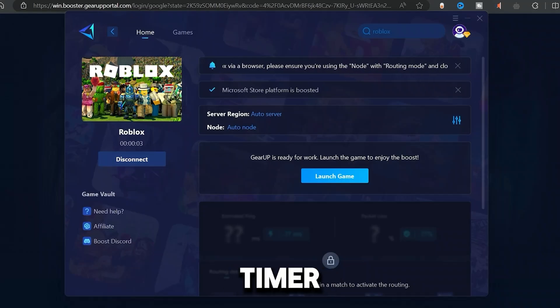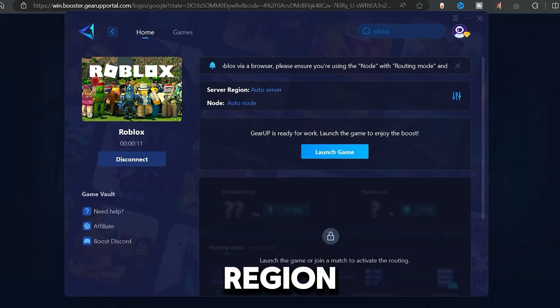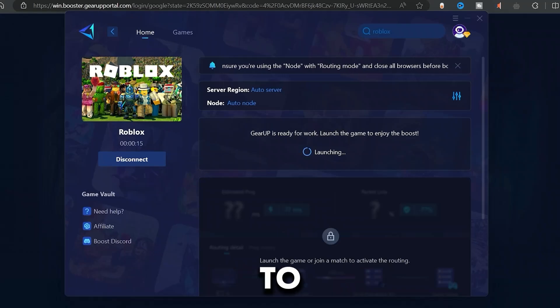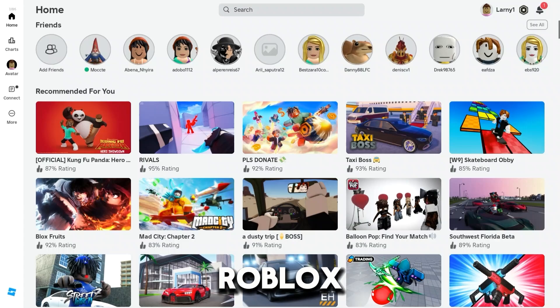Once the booster starts and gives you a timer, I recommend that you leave it on auto-server and auto-node because that might be the best for anyone, unless you know your specific region or situation. Go ahead and click on 'Launch Game' and wait for Roblox to launch up. Once Roblox loads up, the most important thing to realize is that you need to launch it before you get into a Roblox game, else it's not going to be working effectively.